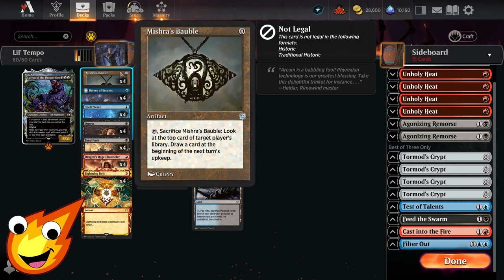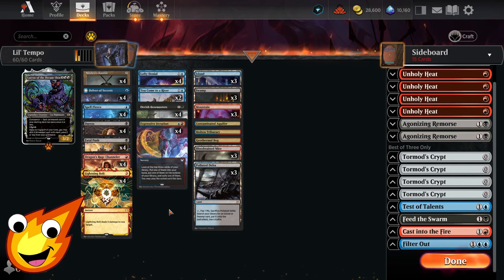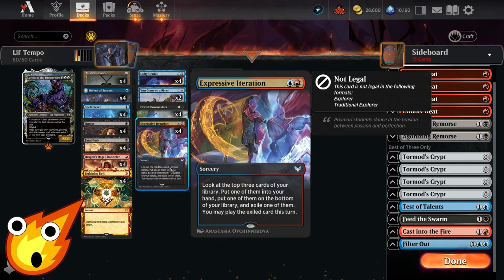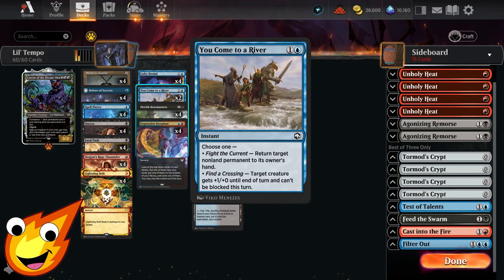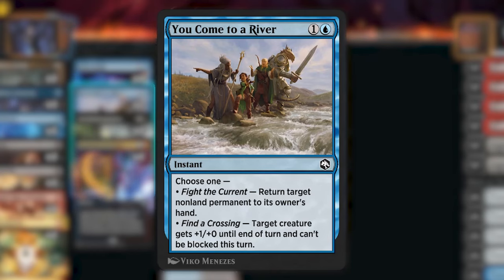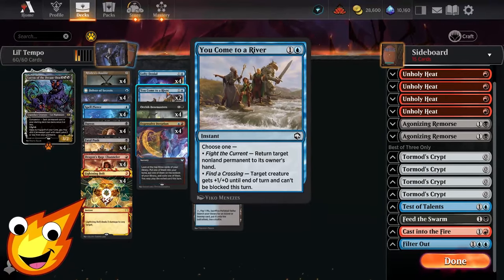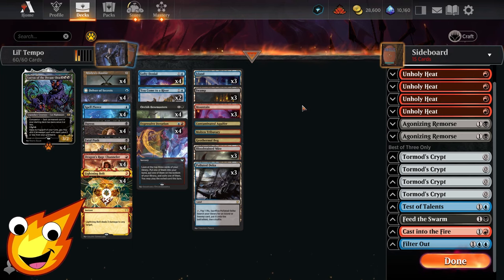For card selection, Mishra's Bauble is essentially a free card that lets us peek ahead, and we can use it to our advantage — I'll explain that trick shortly. For additional card draw, Expressive Iteration lets us dig through up to three cards and get max value in one cast. Finally, we're running You Come to a River: a two-mana instant with two modes — Fight the Current returns a non-land permanent to its owner's hand, or Find a Crossing gives a creature +1/+0 until end of turn and makes it unblockable. That second mode can be the difference between winning and being forced to chump block.